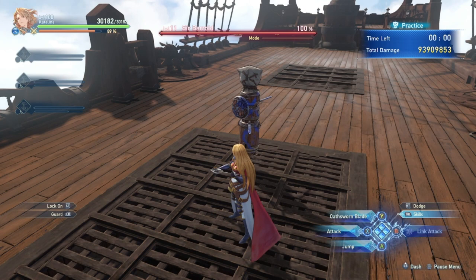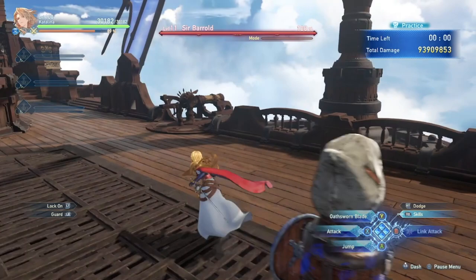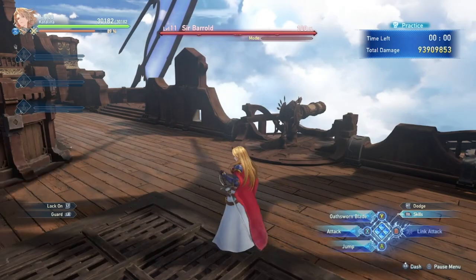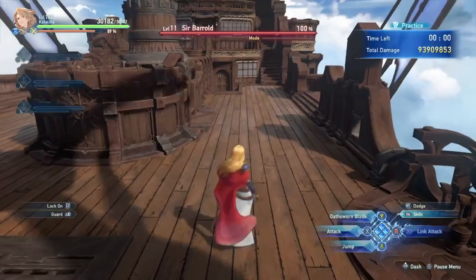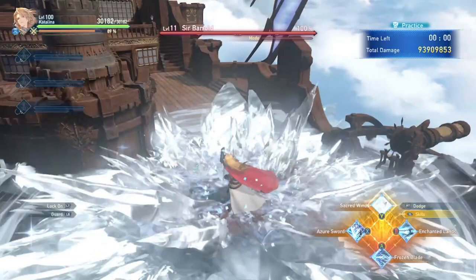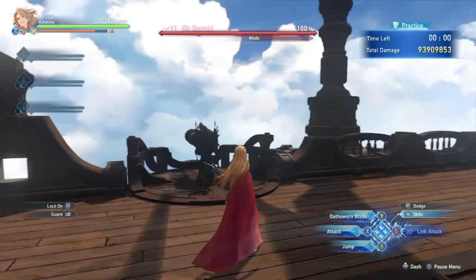For instance, with Proto-Bahamut — after he does the big AoE circle puddles, then a Skyfall, right before he does Reganleave, he'll throw his hand down and send a dark wave. You can actually freeze that hand, and if your party is good enough, you can get a stun off of that. Depending on how good your party is, you can skip that whole phase entirely. Pretty important to know.